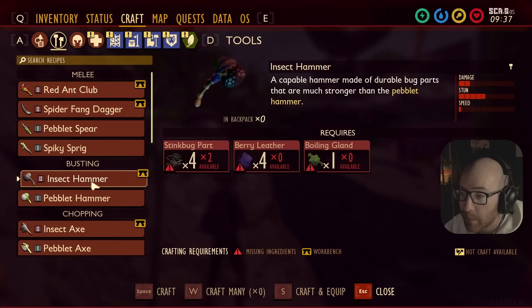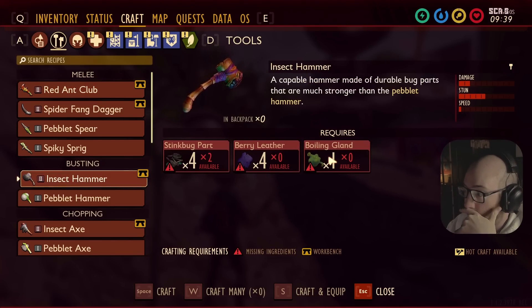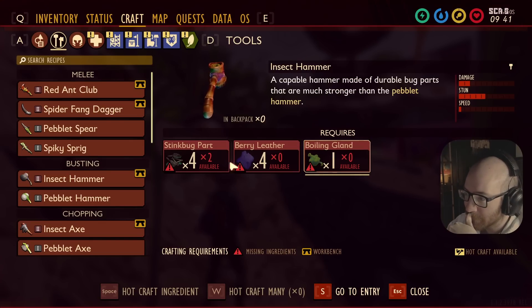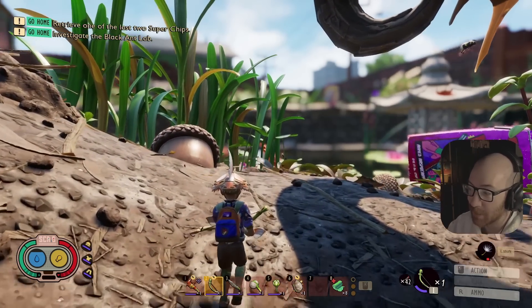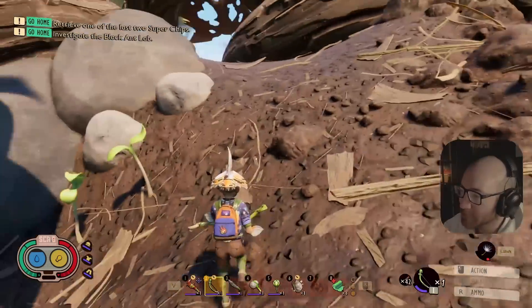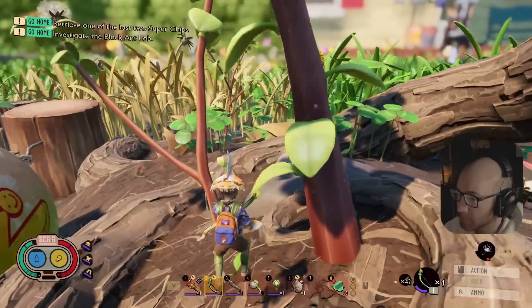In order to get the insect hammer we need a boiling gland which comes from the bombardier beetle, so I'm gonna have to kill a beetle. I also need more stink bug parts, so I'll have to kill at least two more stink bugs. Then maybe we could do the milk molars, get on top of the table, make it to the sandbox, and get into the black ant lab.